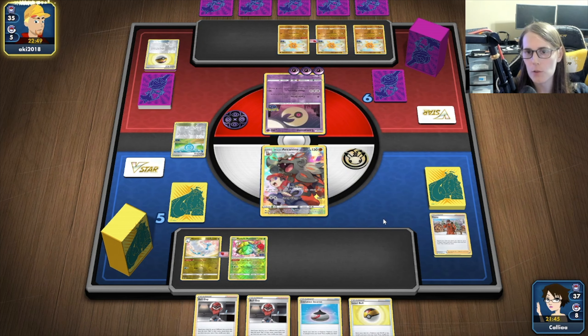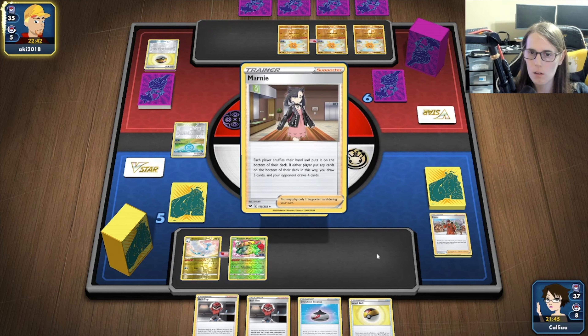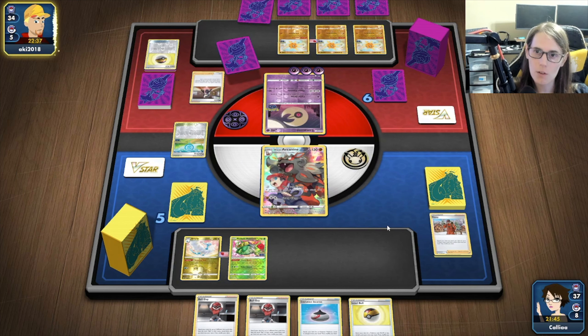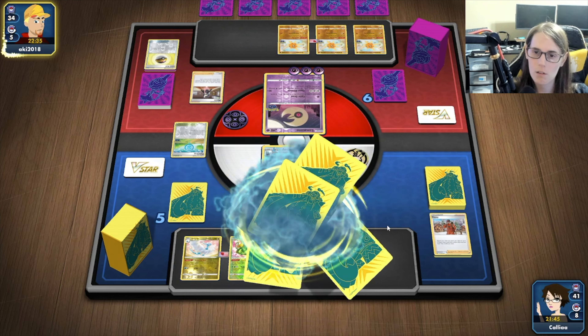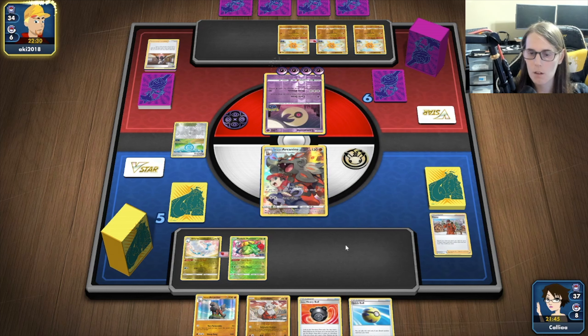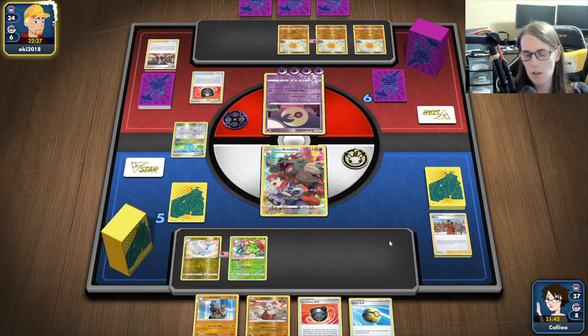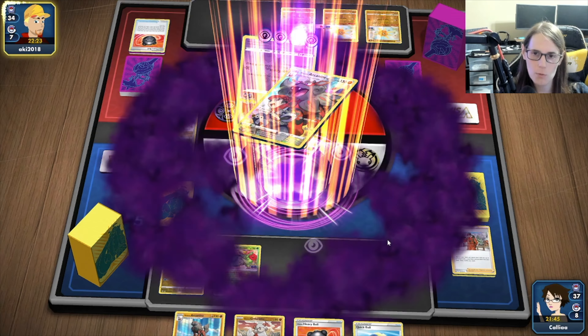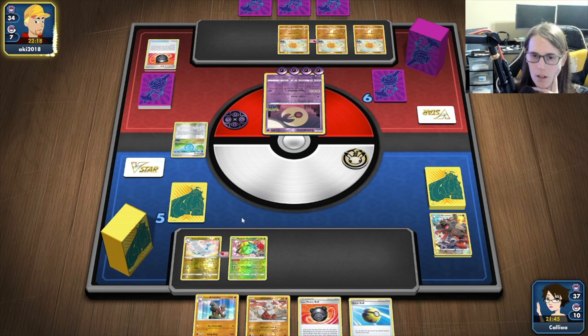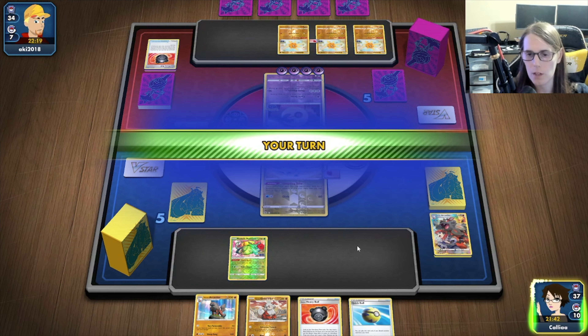He's got a Balloon, he retreats. We are going to need another Growlithe down — we got that easily with a Level Ball. He does Marnie us; guessing he's looking for another energy. Not bad. He did find another energy, so that's fine. We don't have a great next turn here. I guess we need to get a Zoroark set up as well — try to get an Altaria back. I feel like I can't afford to lose the Venusaur.